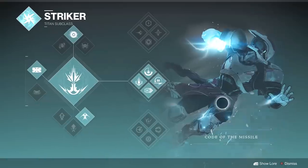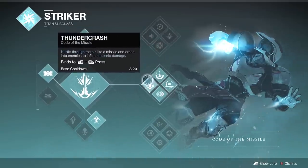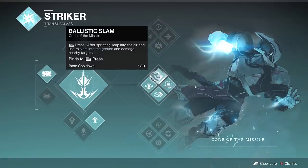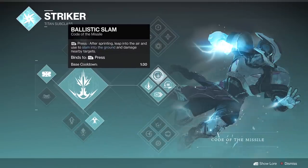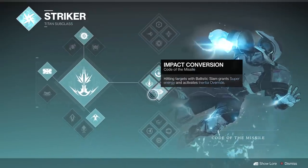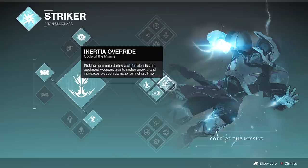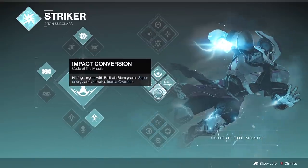With middle tree, you have a lot covered in PVE. It's one of the best PVE supers with Thundercrash, and if an activity allows you to switch, you could switch off the Skull to the Cuirass of the Falling Star for more damage. But the interaction with the Skull and Code of the Missile's ballistic slam is beautiful — after you hit the ground and get a kill, the Skull is going to allow you to keep doing it, restoring that melee charge so you can just keep going over and over. The helmet also triggers health regeneration and procs inertia override, because impact conversion states that hitting targets with the slam grants super energy and activates inertia override. There's a lot of stacking you can do, and you get the 20% damage bonus with inertia.